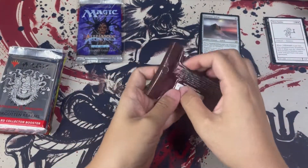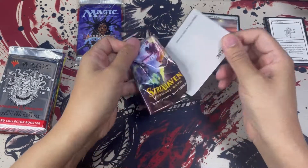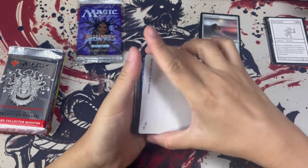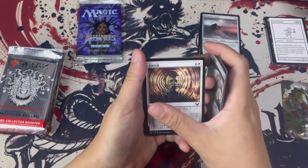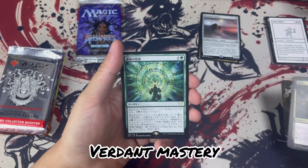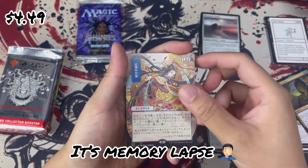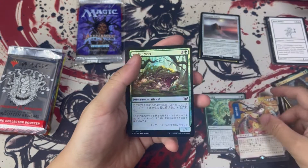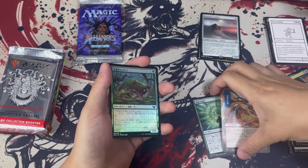Then we have our Japanese pack. For this one, we hope to pull the Japanese tutor, which is this playmat that I have here — there we go. Okay, a mountain. Going to the rare — not too sure what this is, I'll look it up later. And we have — ooh — Ephemerate! Is it Ephemerate or Mind's Desire? No, I don't think it's Mind's Desire. It should be Ephemerate, if I'm not wrong. And a foil — normal cut. Okay, interesting.